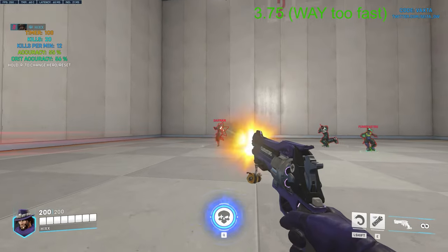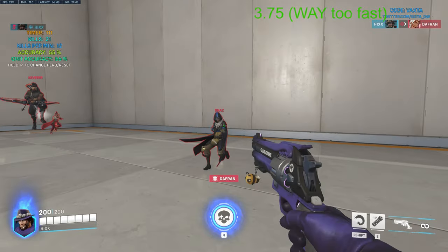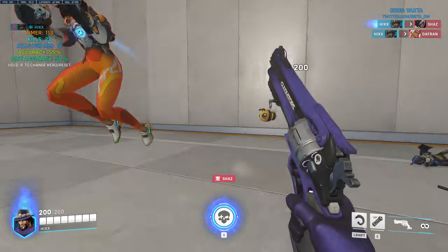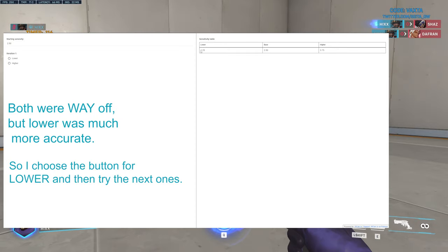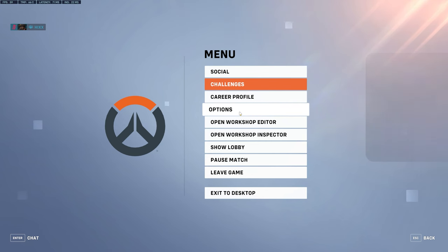So in this case, I go back to the PSA calculator and choose the lower sense because it worked a lot better than the higher sense. It then gives me two new values to try, and I head back into the game to test those out.